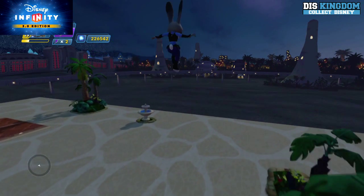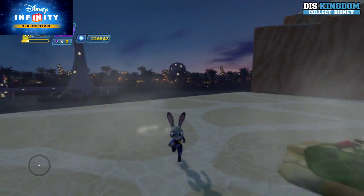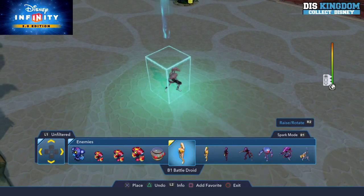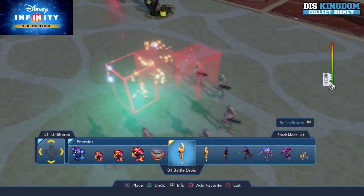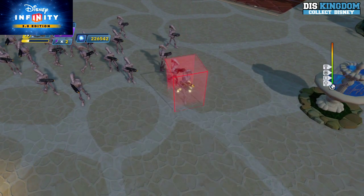Here is the super jump — you can see she can jump pretty high. Let's put down some enemies so we can see her in action. I'm going to put down a whole host of droids to see her properly in action.